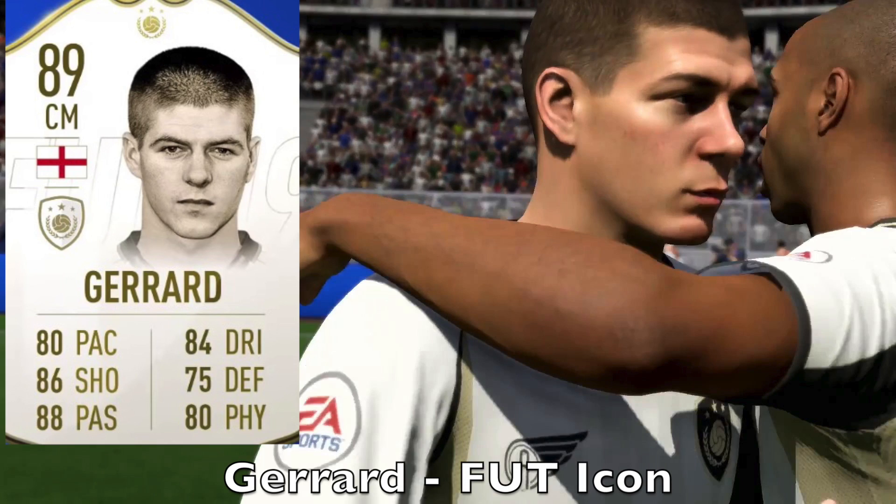Next up we take a look at some Foot Icons' new faces, because icons count as new faces too. We have young Gerrard first, who is an 89 overall center midfielder. This was based on around 2001–2002, and FIFA on the right did a pretty good job at recreating this one. The haircut is pretty spot on and the rest of the face does look like a young Gerrard.